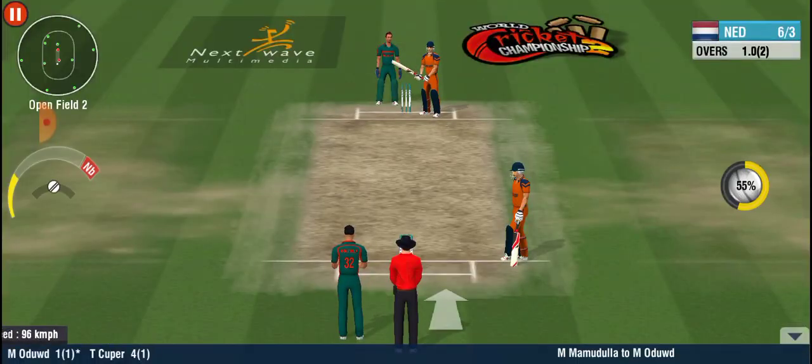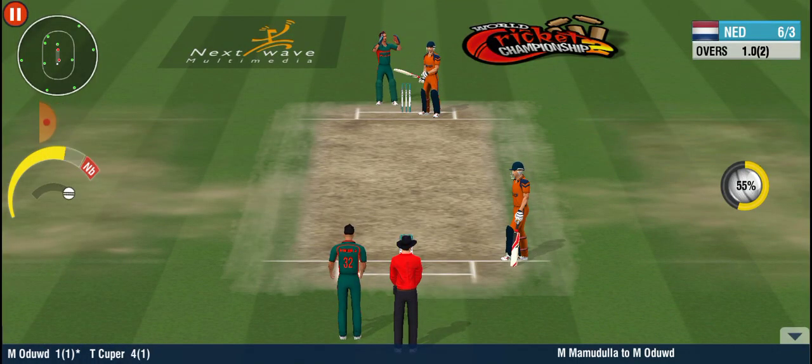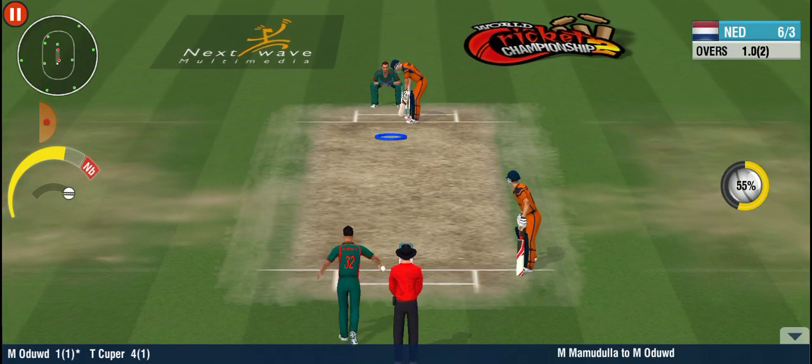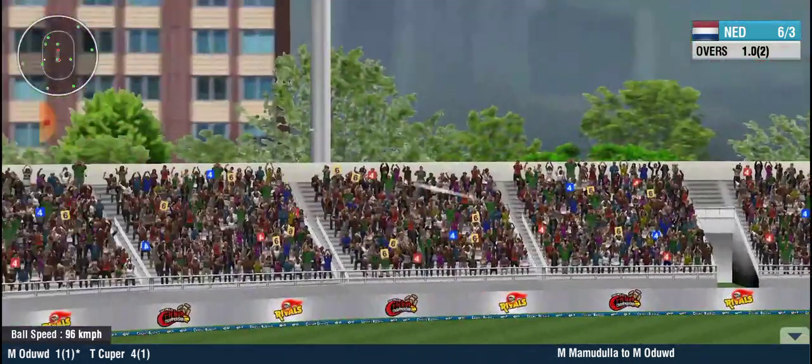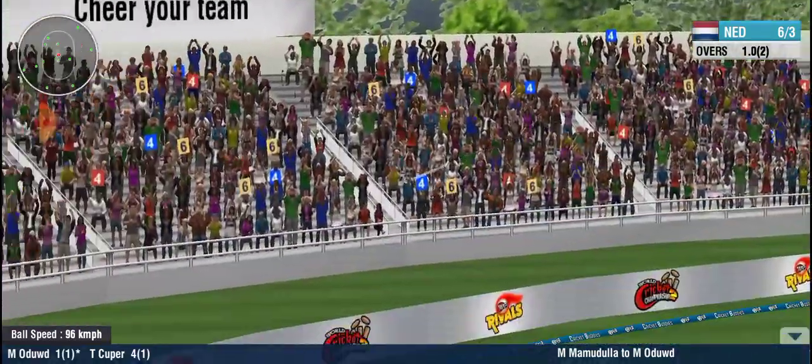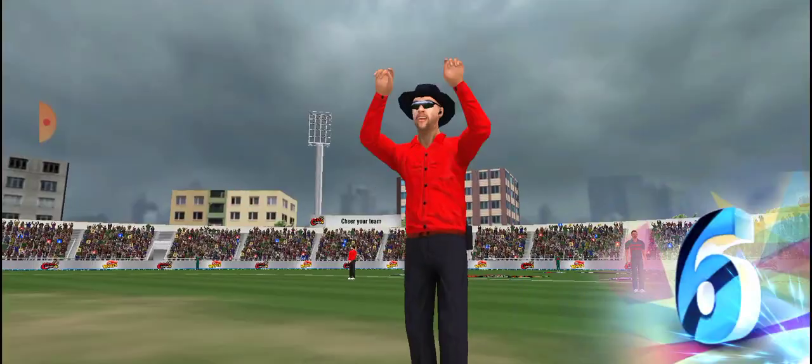As the spinner steps in, it's a non-stop offside assault. He's taken the aerial route — six more! That's in the slot and has been put away for six, again and again.